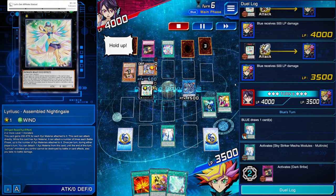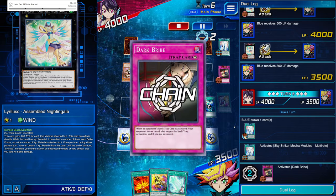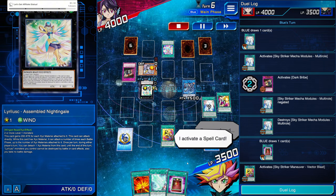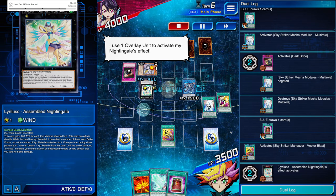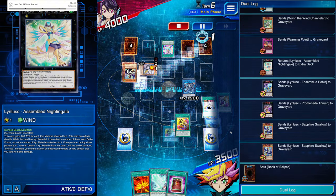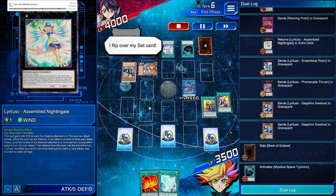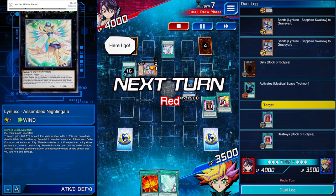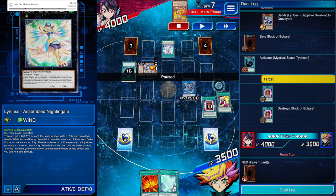We activate Dark Bribe to negate Multi-Roll's activation — it gets blown up but we draw a Book of Eclipse. Now we activate Vector Blast — it's live, we mill off the top of both decks two cards, and we spin back the Nightingale because it's in the extra zone. We set the Eclipse but unfortunately there's an MST, so that Eclipse is gone. But we're good — they drew yellow, we are down six cards on my side and three in theirs.